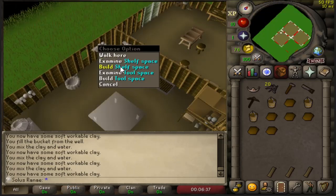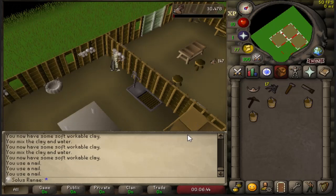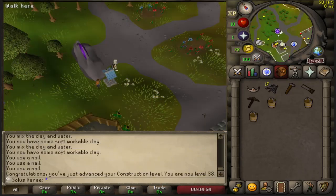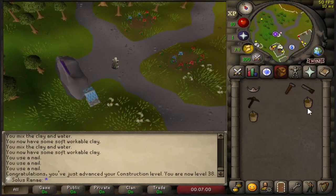Back in the house - building shelf space. I should now be able to build wooden shelves free, which gives me 38 Construction. Done with this. I'm dropping the rest of the steel nails as I don't need them anymore. Now I'm heading over to get 20 Firemaking, which will give me the requirement to do the Enlightened Journey quest.